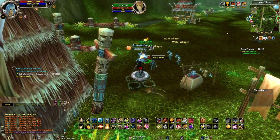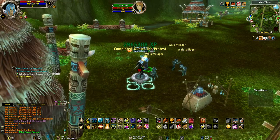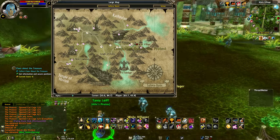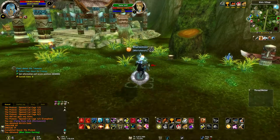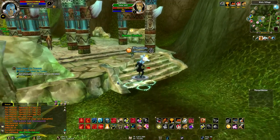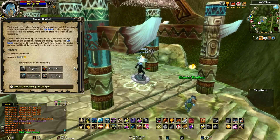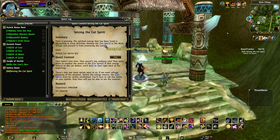We handed it in here — okay, thank you. We got a quest here now, what is going on? The sherman — toothfoot or something, something with cat spirit. Defeat the cat spirits. Where are the cat spirits? Follow.